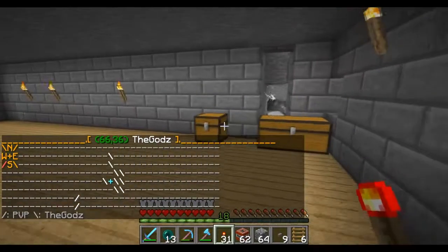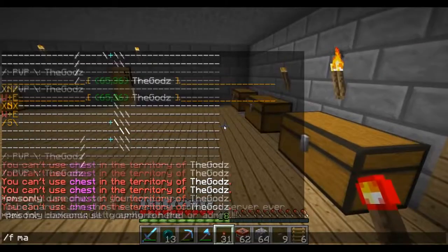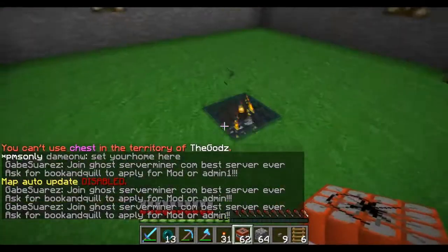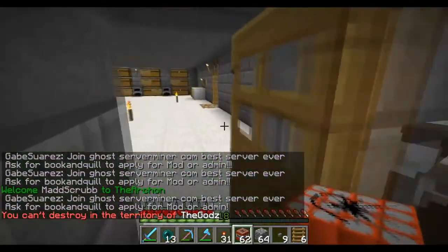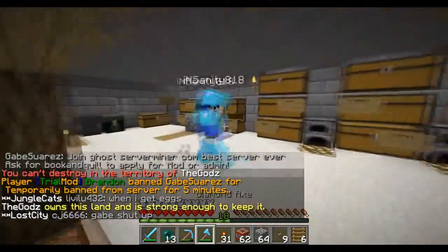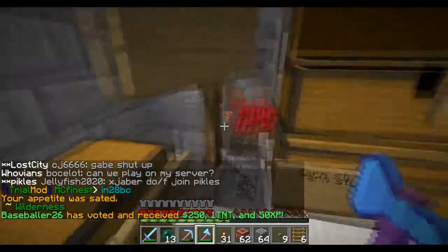Let's take a look around real quick. Matthew, they have a bunch of chests here but we can't open any of these ones — they're all in their base. They have a cow farm but I don't think we can break anything here, this is all claimed. We can't over-claim them — they're too strong. We can salvage the iron though — I'm gonna loot it first, then start making enough room for the TNT cannon.